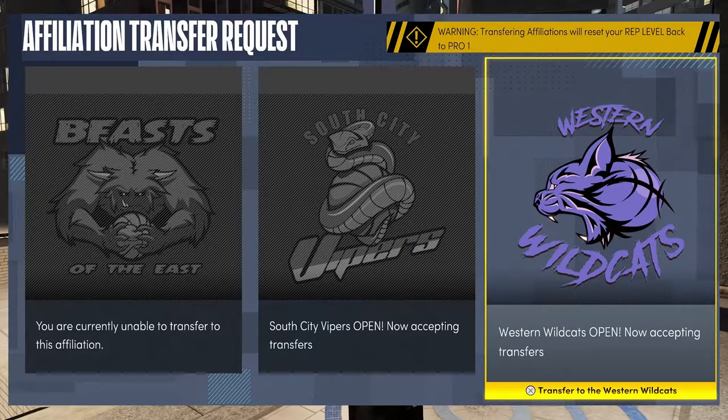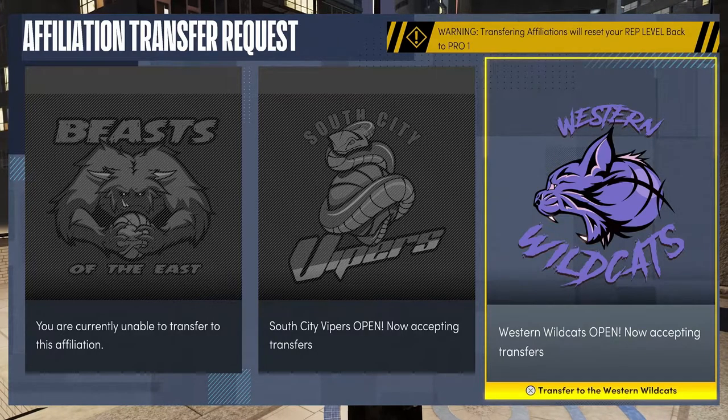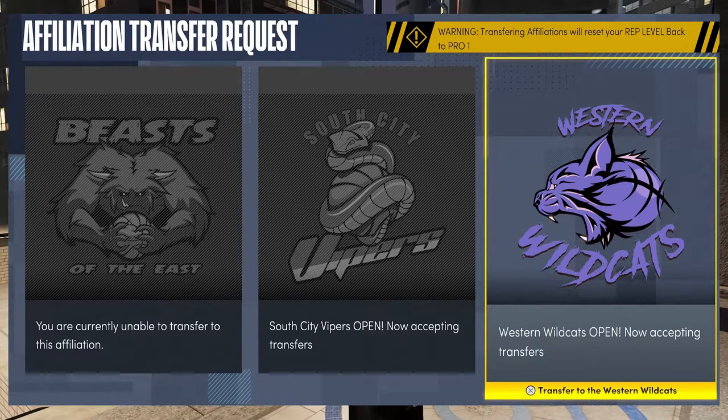Right there it says 'You are currently unable to transfer to the Beast of the East,' so I'm assuming everybody in Beast of the East is filled up right now. I had a feeling everybody was going to go to Beast of the East and the other ones would be left out. But look — South City Vipers are open and Western Wildcats are open, so I'm going to transfer back to Western Wildcats.